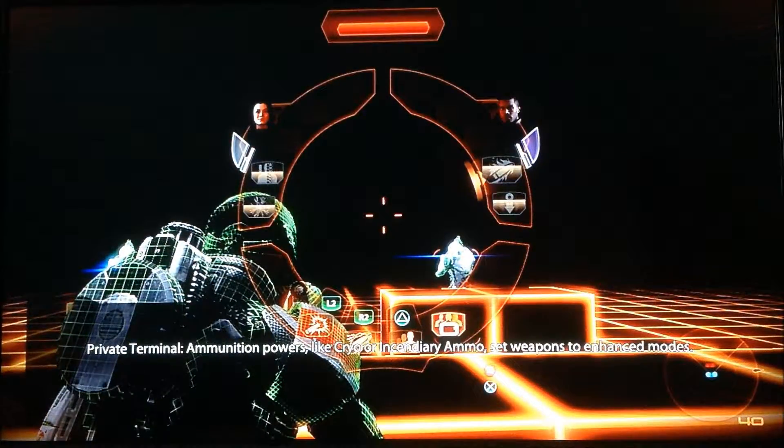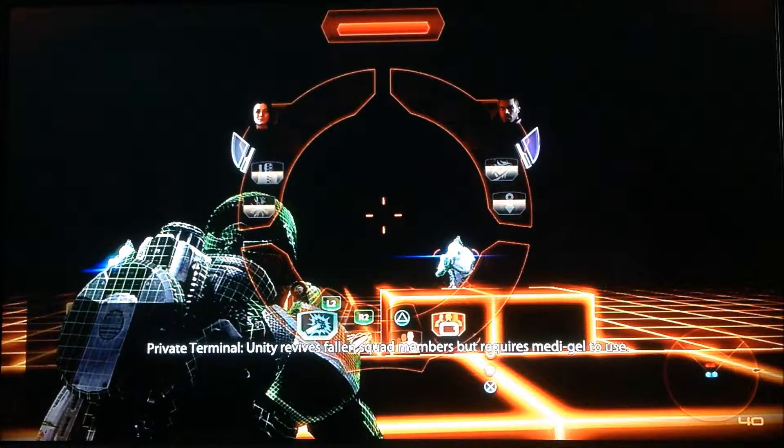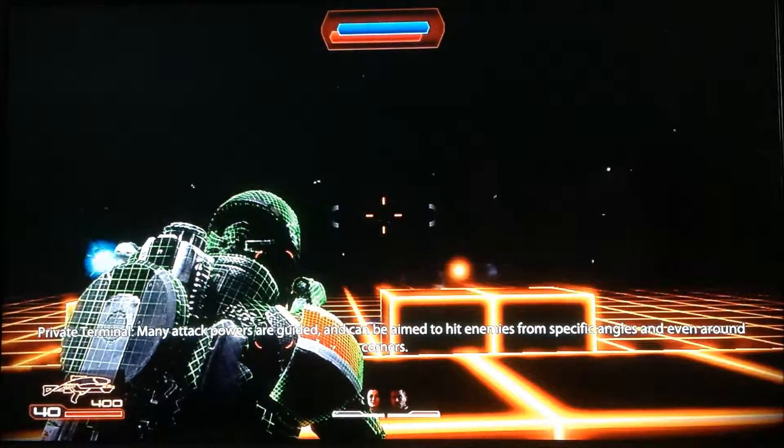Ammunition powers like cryo or incendiary ammo set weapons to enhance wounds. Unity revives fallen squad members or requires metagel to use. Many attack powers are gotten.